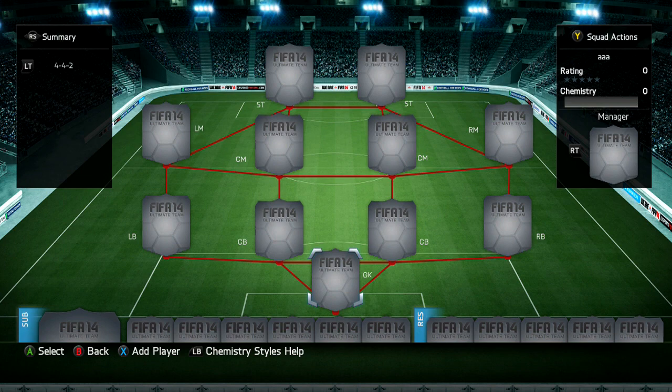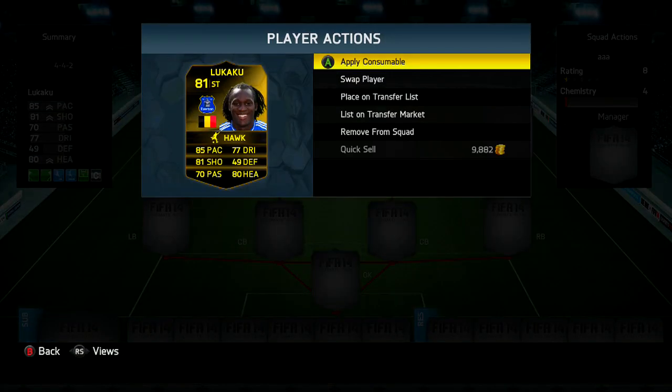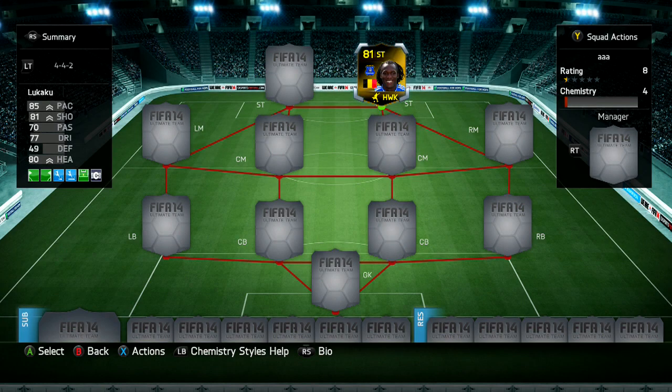Hi there, it's Woody here bringing you number 14 the Player View, and today's Player View we are doing on the inform 81 upgraded Lukaku. Looking at the stats: 85 pace, 81 shooting, 70 passing, 77 dribbling, 49 defending, and 80 heading. His defending should be higher than that because he's got 93 or 94 in-game strength. He's an absolute tank and he's just fantastic — I recommend getting him. We're gonna jump into the gameplay now, recording the goals and the clips.